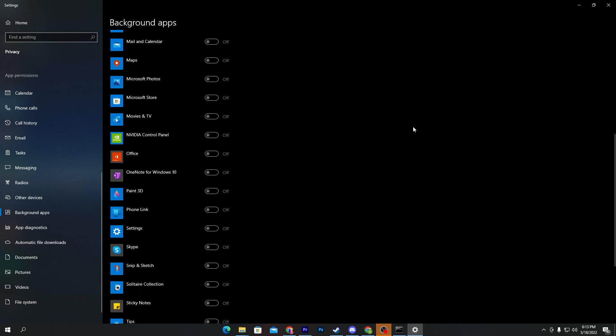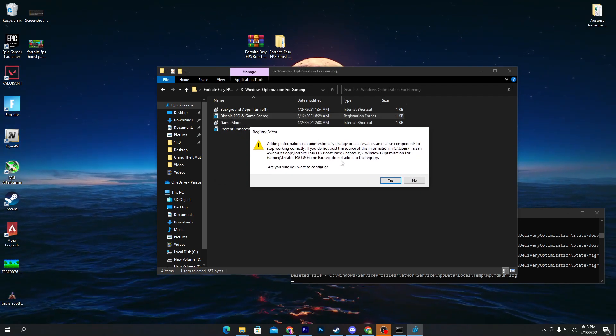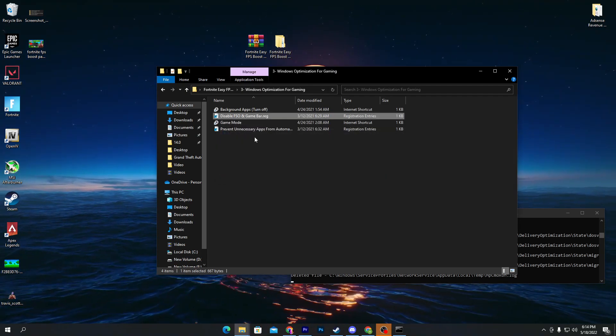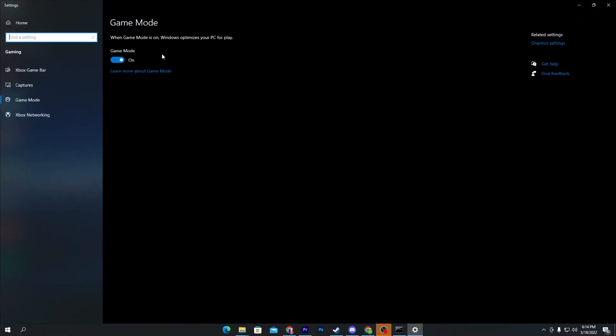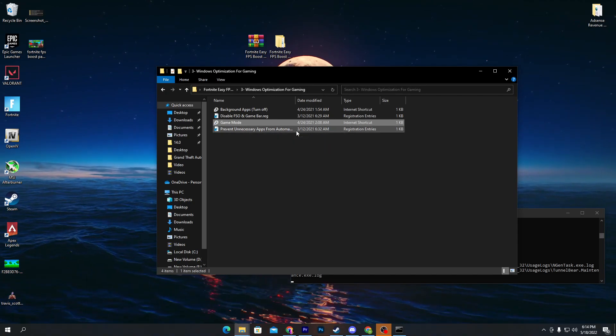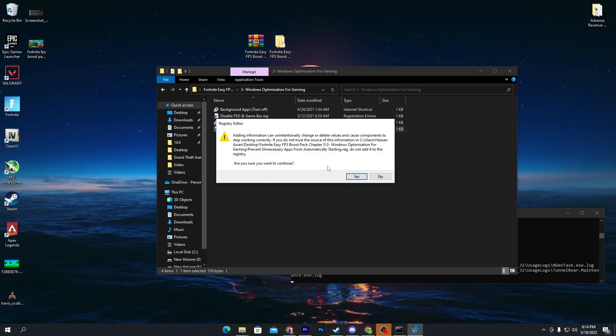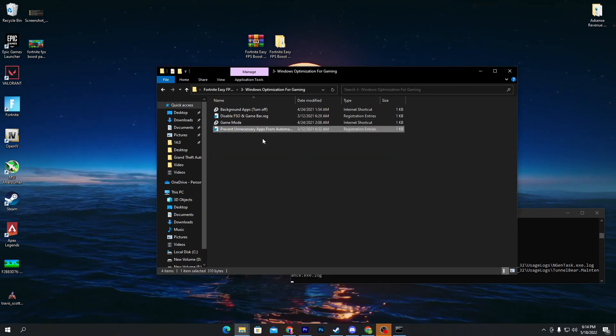Once you follow that step, close the window and go for the disable FSO file — this disables full screen optimization and the game bar. Click OK. Then go for game mode and make sure to turn on game mode in Windows 10. Lastly, there's a registry file to prevent unnecessary apps from automatically starting — double-click, click Yes, and click OK.